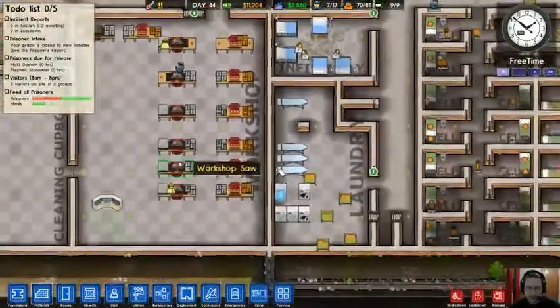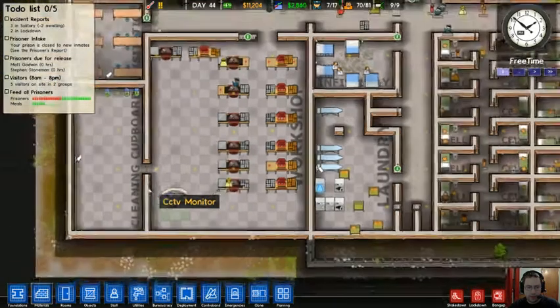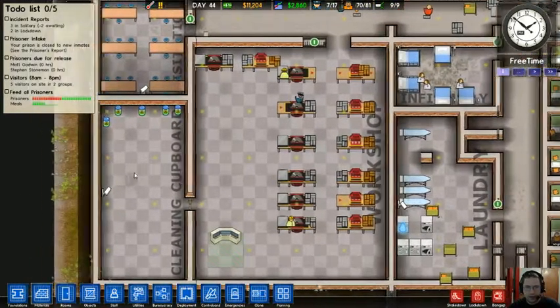This is a second workshop. These little things here are your closed-circuit television monitors. A guard must be within this room in order for the cameras to work. Basically what that does is it eliminates the fog of war. It's not on right now because I just loaded the game — it should turn on as time progresses.